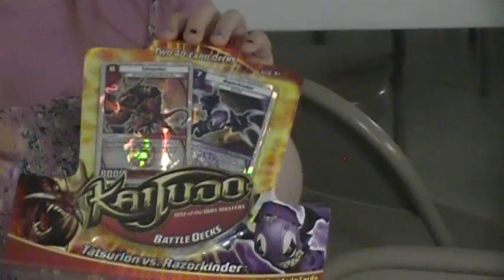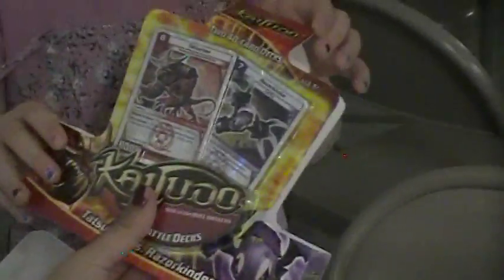All right, the other two are the Unchained and Razor Kinder still in the packaging. All right, time's up and that's the unboxing here at our local game store, Gamers Haven Lakewood. All righty, we're out.